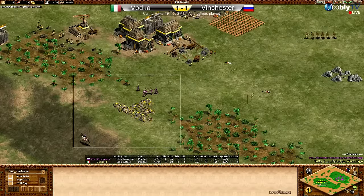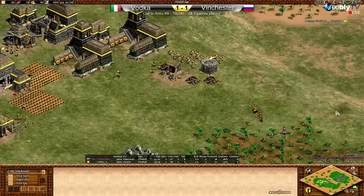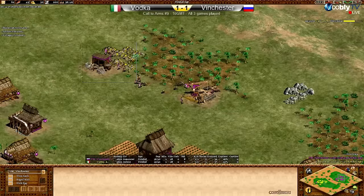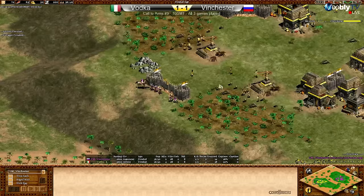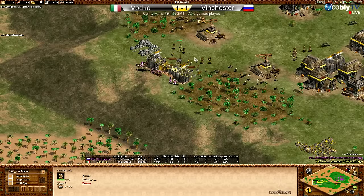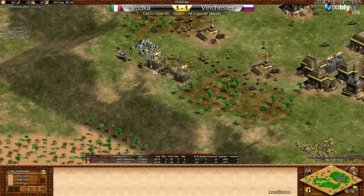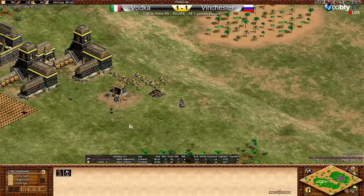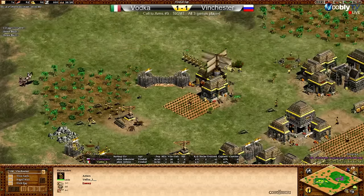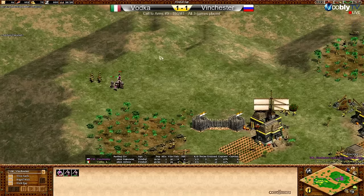Archer-skirmisher mix from Vodka is going to push this army away. Vinchester is doing a nice job coming out to that second main gold pile — seems ready to starve his opponent of gold. Vodka will have a house up and those skirmishers are still in play cleaning up archers. On the other side, Vinchester is totally unharassed at the moment, happily taking gold with five villagers. Vodka is going all in on feudal aggression, working on palisades in the back.